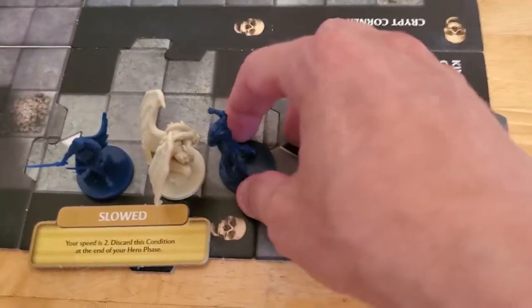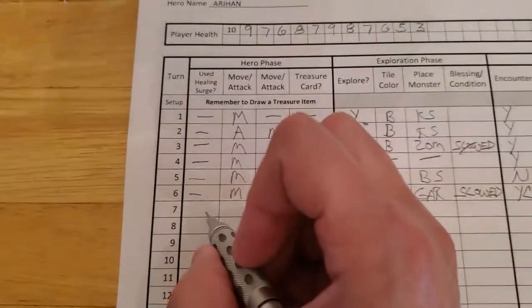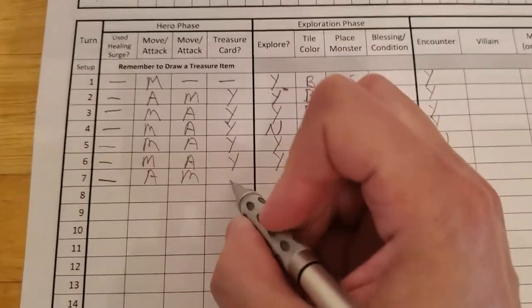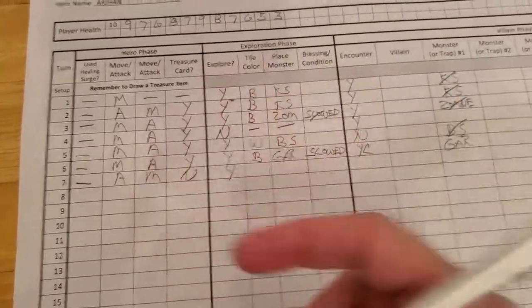He swung and missed but he still has his movement, so he's gonna move here. Arjun attacked and missed, moved, does not get treasure, but he is going to explore. Now at the end of his hero phase, the slowness wore off, so that's gonna go away.